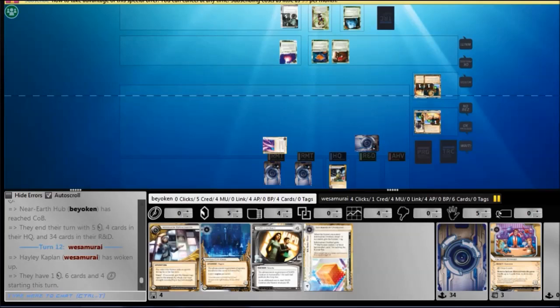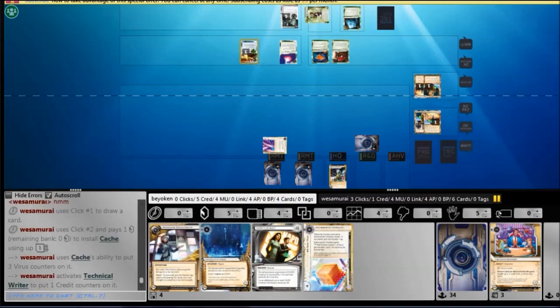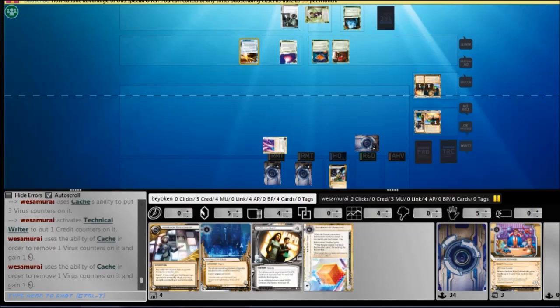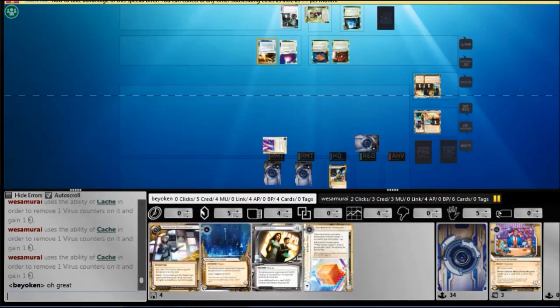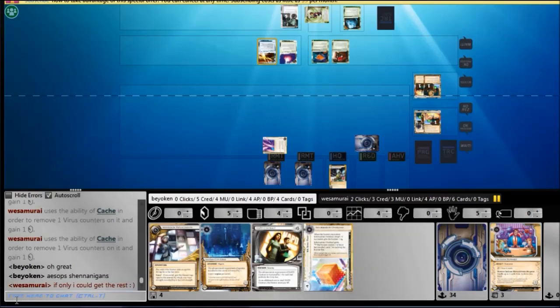So at this point I'm just clicking for credits in case he runs R&D — I'm going to dump the Architect on him. If I can find an Architect, I'll be able to accelerate my gameplay a lot. Finding a PAD campaign with a Turtlebacks can give me a lot of money. At this point I realise he's playing Kati Jones, so that's the Kati/Aesop's econ engine going there.